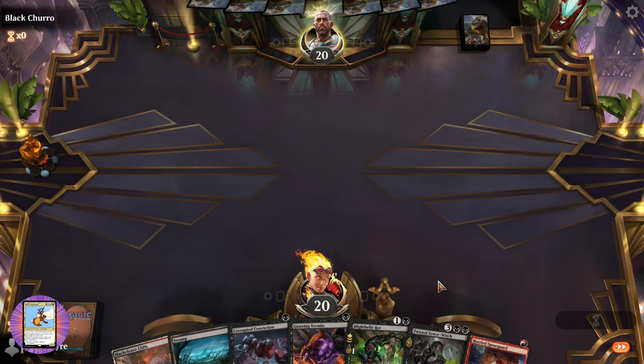Let's see — swamp, go with the Caramonics, giving our rats Toxic. We get a rat and get some toxicity in — some nice poison counters. Another Rabbit Battery — interesting.